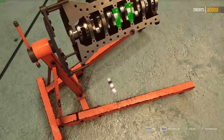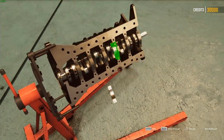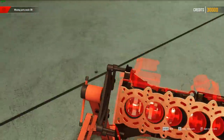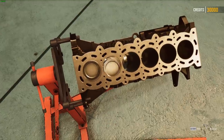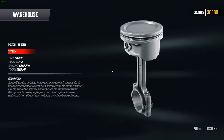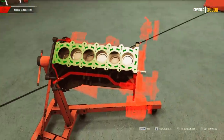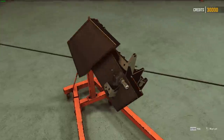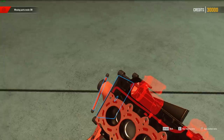If you guys want to keep seeing this on the channel, let me know down in the comment section below. Doing a full series on this. I think today we're just going to get the engine built and into the car. If I don't keep dropping these parts! Let's get this engine built and then into the car hopefully for today. Let's put some forged pistons in there — I do have one still sitting on the table. Now we've got all that completely buttoned up on the bottom side, so we're going to rotate the engine over.